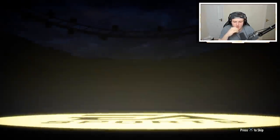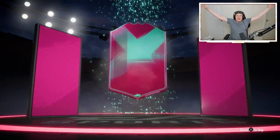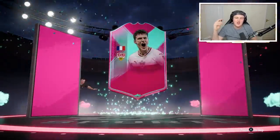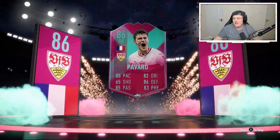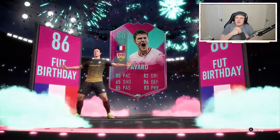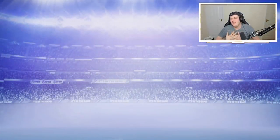EA please hook me up. Walkout again — come on, please, Foot Birthday. Foot Birthday — let's go, finally! Finally, French right back, it's Pavard. You know what, I don't even care that it's the worst one. Finally packed a Foot Birthday. I've been waiting to pack a Foot Birthday for so long. EA, it's been so long. Wow, okay that's great. That is fantastic — Ambarati in the same pack.